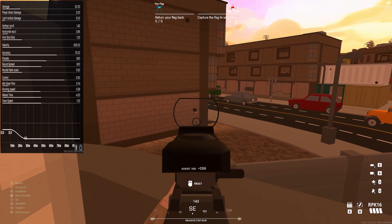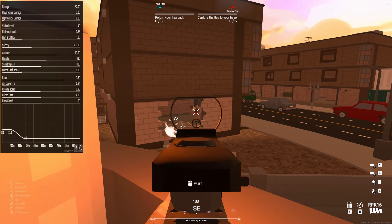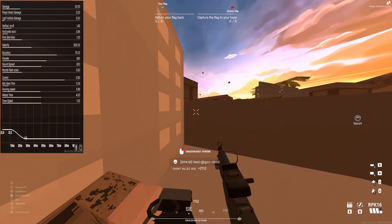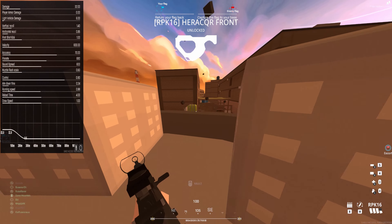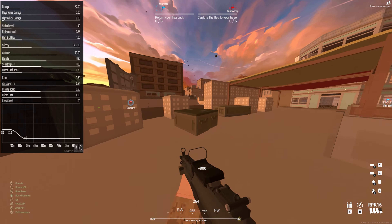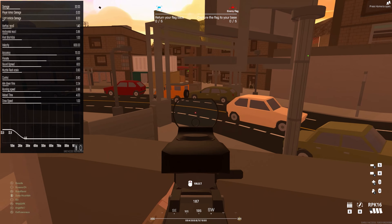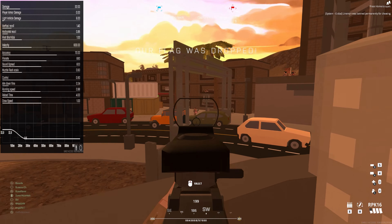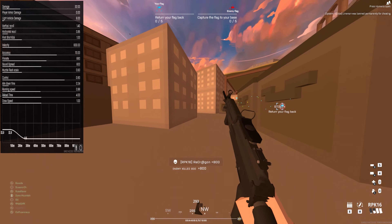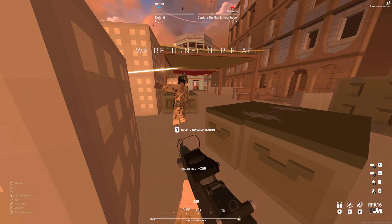Next, we have a bullet velocity of 600 meters per second — quite normal for its class and even lower than some other guns with the same archetype like the AK-74 or the M4A1. Next, an accuracy of 70, once again quite normal for this type of gun, but it is the lowest accuracy in its class. A fire rate of 680 bullets per minute, which is not bad — it sits in the middle place for its class. And finally, an ADS speed of 0.24, a running speed of 0.98, with a reload time of 4 seconds — again in the middle place for its class.